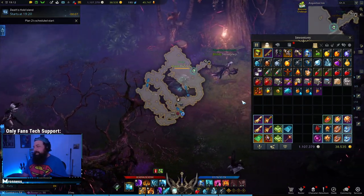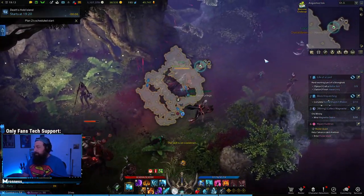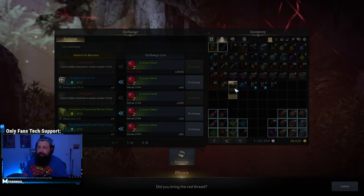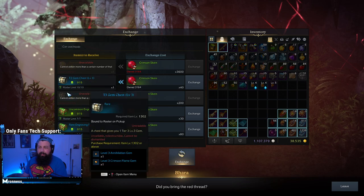Now, why is this island so important? Why do you want to do it every day in tier three? Well, there's this vendor outside. It's called Exchange Crimson Island. You'll notice I've bought most of the things here — they're like little chests. And they say roster limit, so you can only buy them one time for your roster.